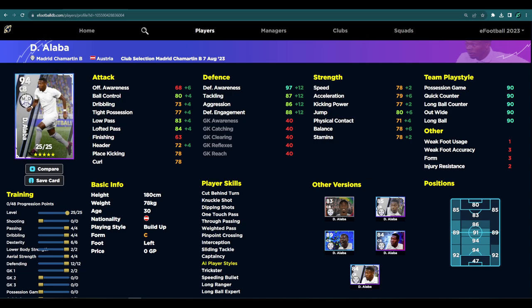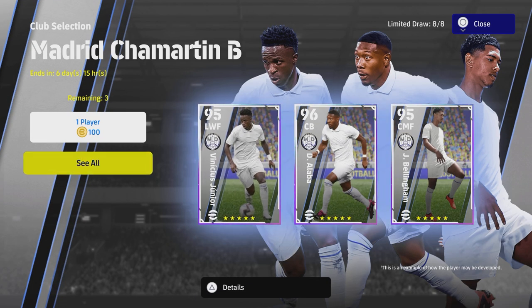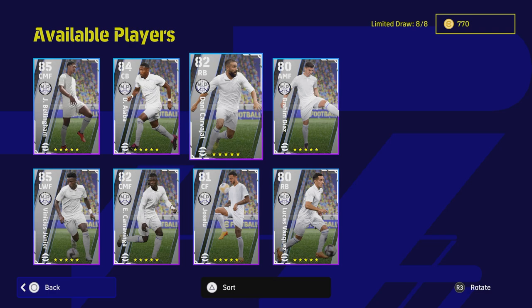Let me know what you guys think and I'll be back later if you want to see any more of these from the pack. To be honest, I don't think the rest of the pack are that good depending on where you are with your squad. Bellingham and Alaba are the two picks here — Carvajal's quite decent as well. Let me know and I'll talk to you in a bit — don't forget to subscribe.